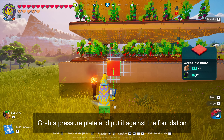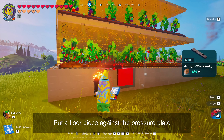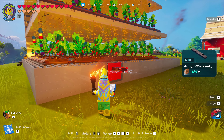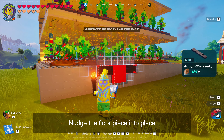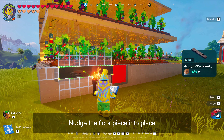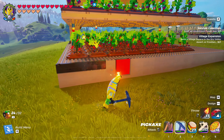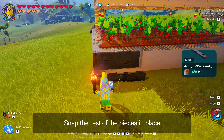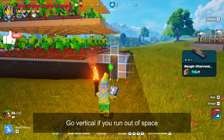Grab a pressure plate and put it up against the foundation. Next, grab a floor piece and put it up against the pressure plate until it's flat against the foundation. At that point, you should be able to nudge it into place. Snap the rest of the pieces in place. Go vertical if you run out of space.